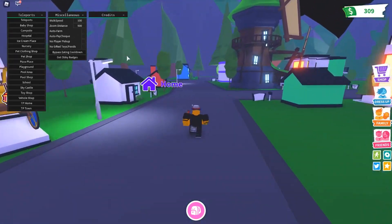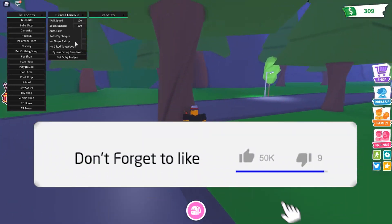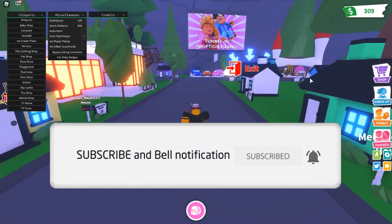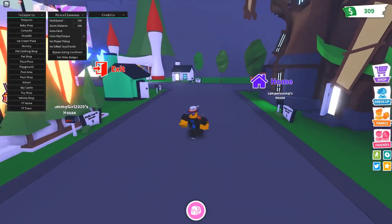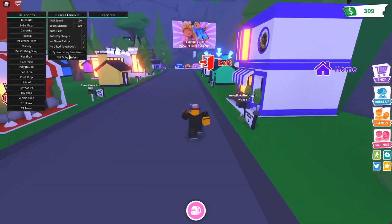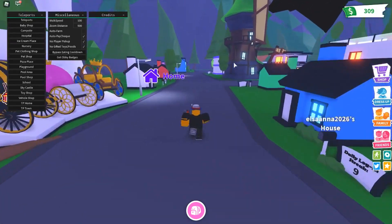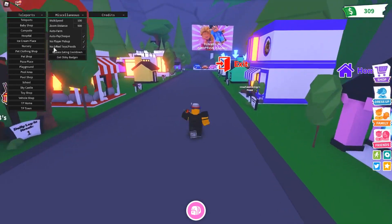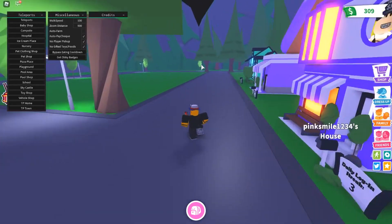You also have auto farm, which I'll show in a second. Auto paycheck basically means when your paycheck pops up on screen it'll automatically accept it, so you can auto farm the paycheck. There's also no player pickups and no gifted toy or foods. You can also get all the obby badges — I already did this before so I won't be able to show you, but it does work. And you have the bypass eating cooldown, which bypasses the eating cooldown.